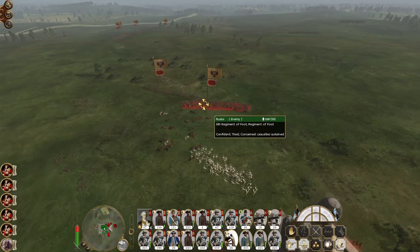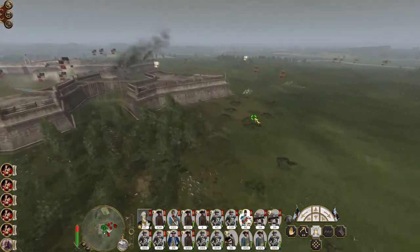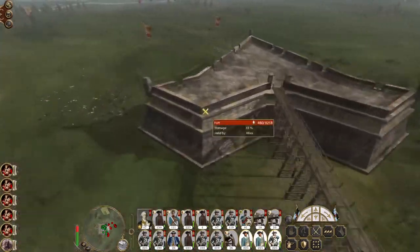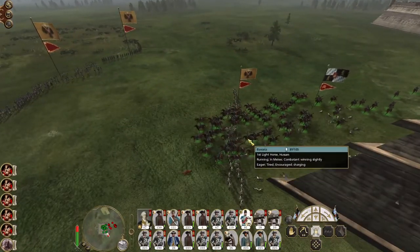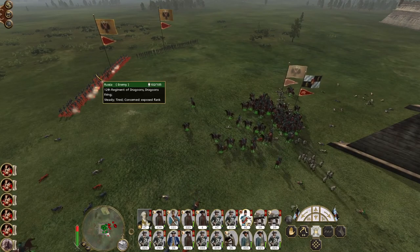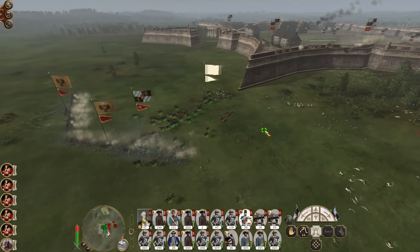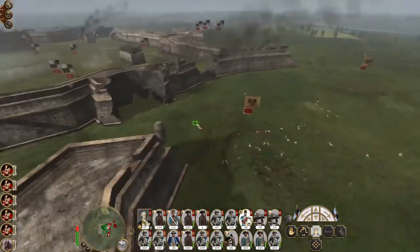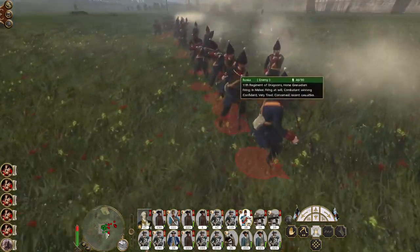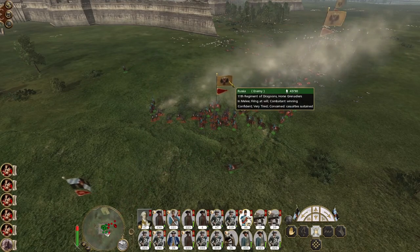We've repelled all of those enemy armies arrayed against us — time for a general advance, well soon once we dig out a bit of space. There goes the 3rd regiment. Charge on into the 12th — these guys may well rout. Two dragoon units dealt with — let's see if we can deal with the 11th. The 6th is coming back in.